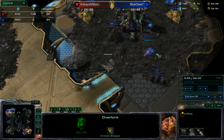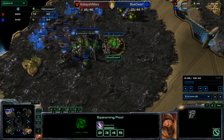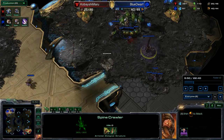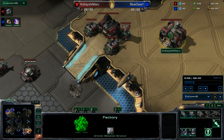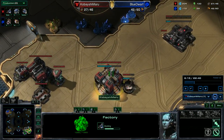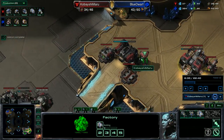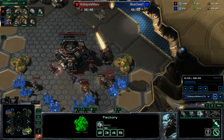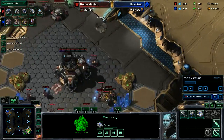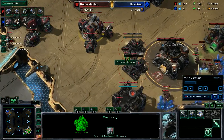He is getting spines for defense. Ling speed's on the way. So I immediately get my tech lab, and then I get my second orbital. Tech lab, second orbital — that's really important. Build another supply depot, one at a time, building out my wall. Get my second gas. SCB ready.